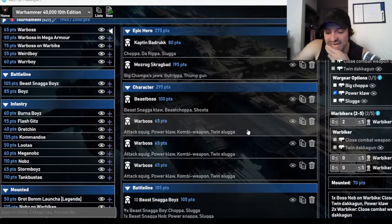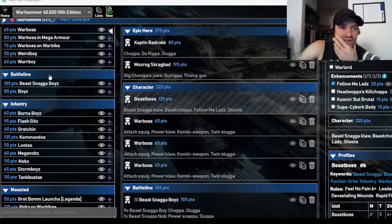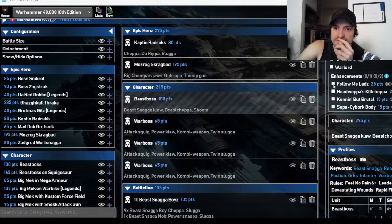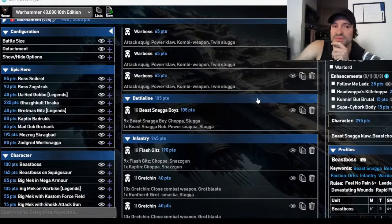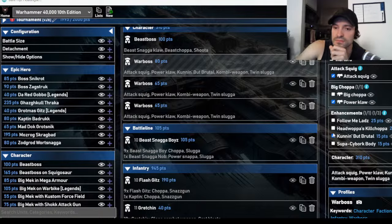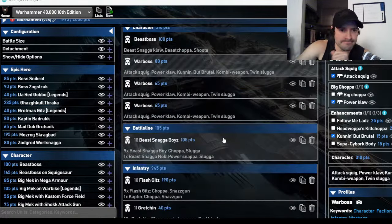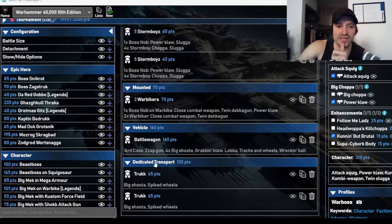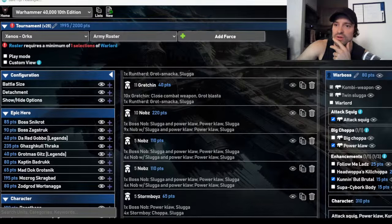A third unit of Gretchin never hurt anyone, so I'll go with 30 Gretchin total and I'll put Cunning But Brutal on the 10-man Nobz. So the final list is: a Beast Boss leading Snaggas, three War Bosses, Nobz, Nobz, Nobz, three units of Stormboyz, War Bikers, Battle Wagon, two Trukks. I like this list — let me pull up the short view so you can see how it all looks.